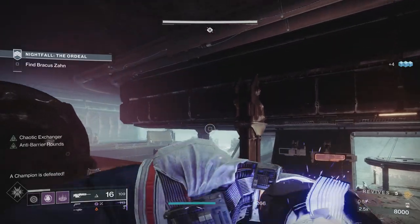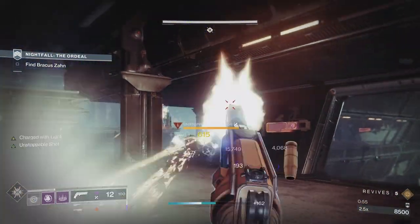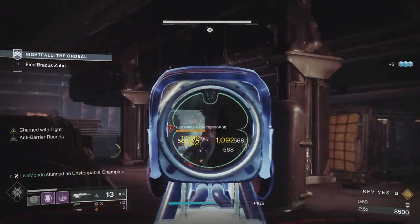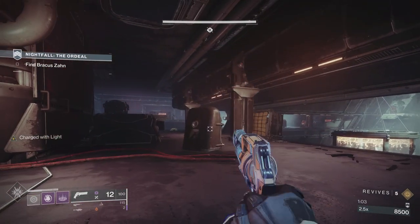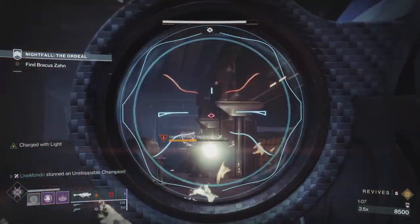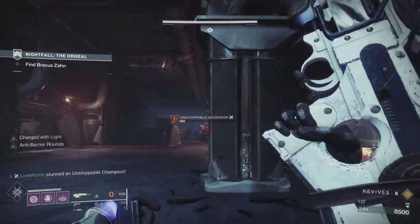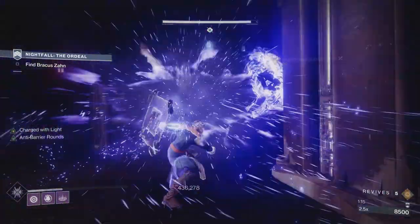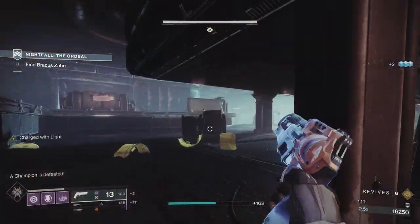You'll see my sight flash - that is Sundering Glare, which I've got on my bond. Two of my rockets hit the corner of that ledge unfortunately. Sundering Glare basically works like this: if you get multiple crits in a row from range, the enemy will be weakened. You'll see here there's a body shot but it gave me crit damage - that's Sundering Glare.